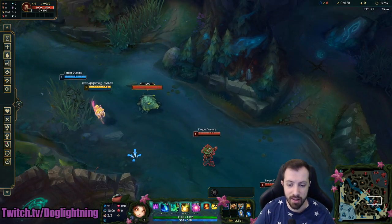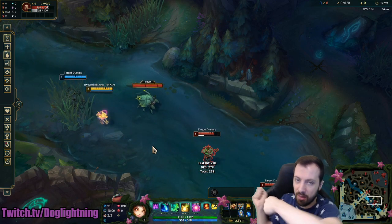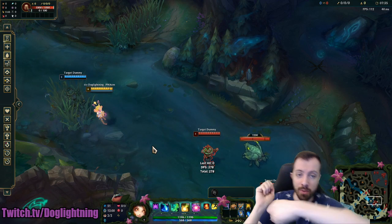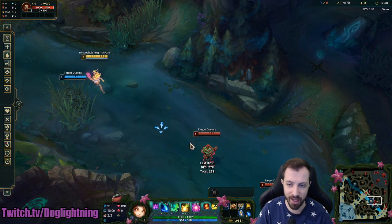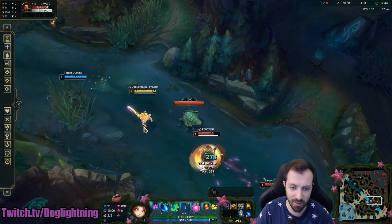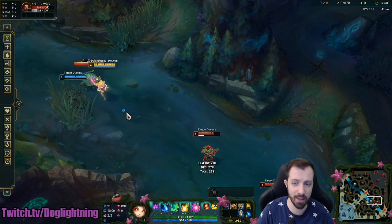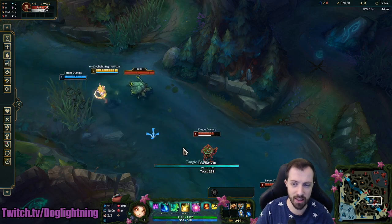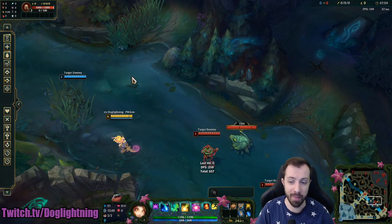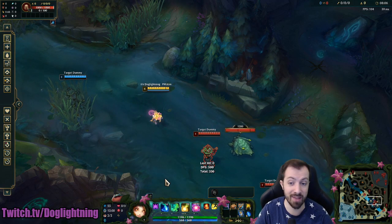The final tip is that your E is a buffer. You can start the channel — she pulls it back — and then flash, and when you flash you release it from where you flashed to. So E then flash: I cast the E back here but it gets released there. Now watch the difference: if I flash then E, do you see how delayed that is? Compare E+Flash to Flash+E. When you Flash+E you do this whole animation going out — it may not seem that slow, but that delay is enough time for the person to easily flash it, Protobelt it, or maybe even sidestep it if they're quick enough.